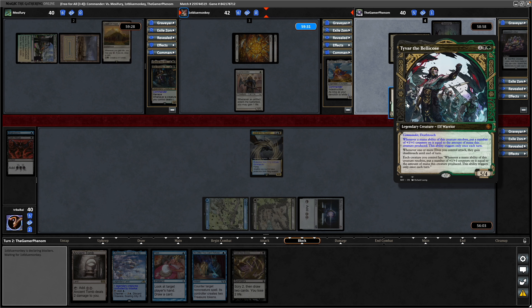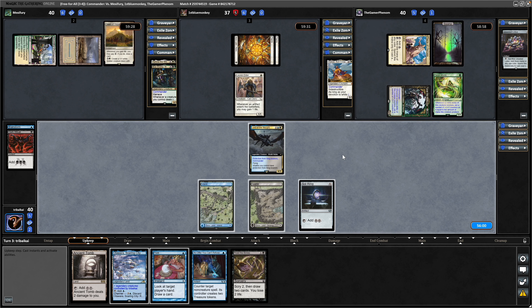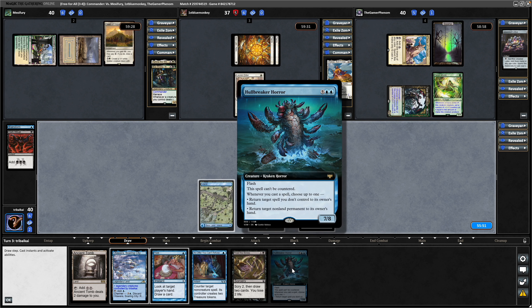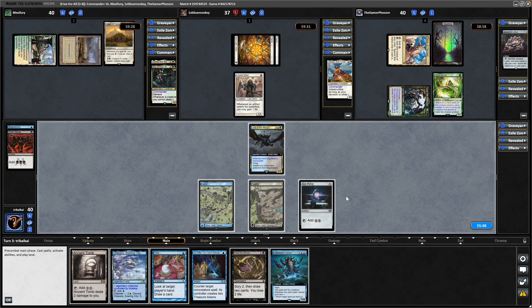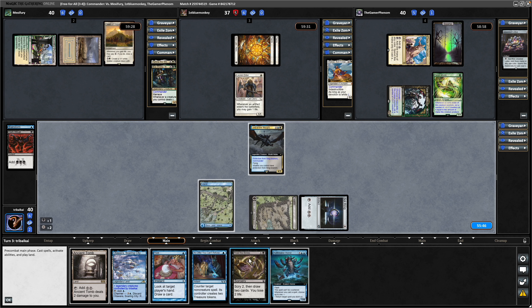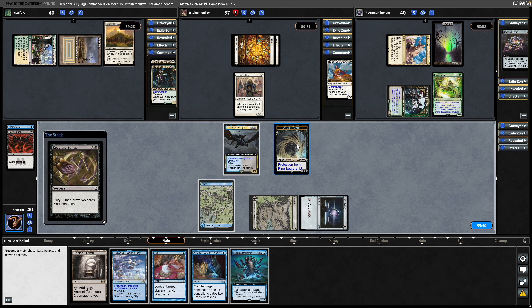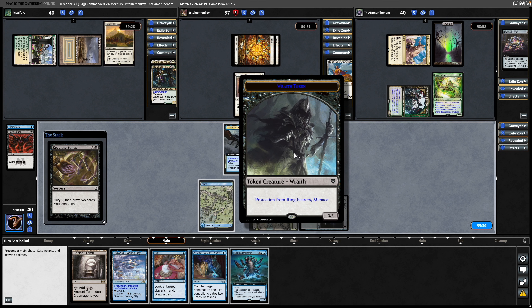Tyvar swings into the Heliod player so it gains death touch. We have managed to survive the turn cycle — seeing a Hull Breaker Horror again. I think we definitely want to play Read the Bones, which makes our first Wraith token. I haven't actually seen the tokens yet. That's what the Wraith tokens look like.